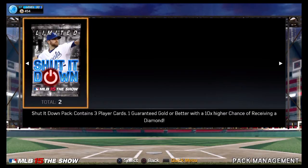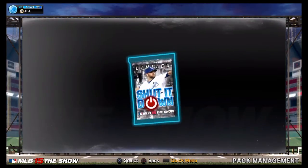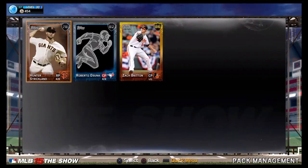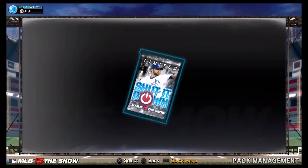Some of those are crap and others are good. So let's see — we got two packs. I think that is Zach Britton... yep, Zach Britton. The worst that you can pull. Alright, Shut It Down pack number two, come on baby, give me a good one.